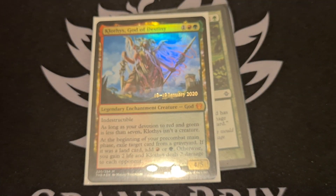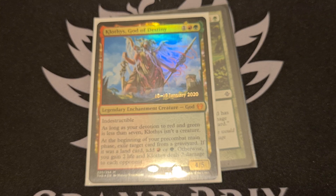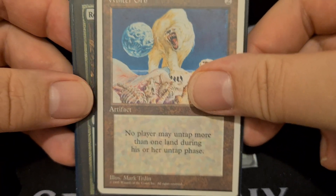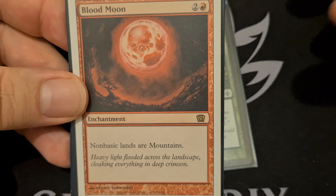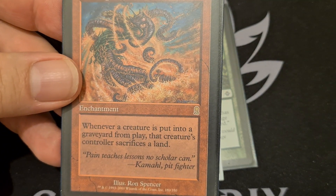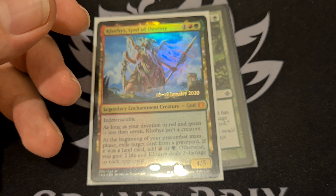We also want to slow down the table a little bit. Usually group slug decks play mass land destruction, but we don't want to do that because it feels like a rat move and we want to keep our friends, mostly. So instead we're going to play stax cards. Winter Orb — no player may untap more than one land during their untap phase. Root Maze — artifacts and lands come into the battlefield tapped. Blood Moon — non-basic lands are mountains. Stranglehold — opponents can't search libraries and they can't take extra turns. Burning Sands — whenever a creature is put into a graveyard from play, that creature's controller sacrifices a land. Be careful with that one.